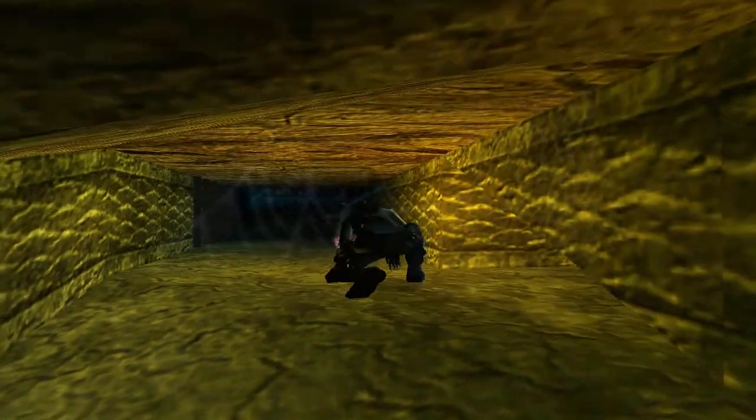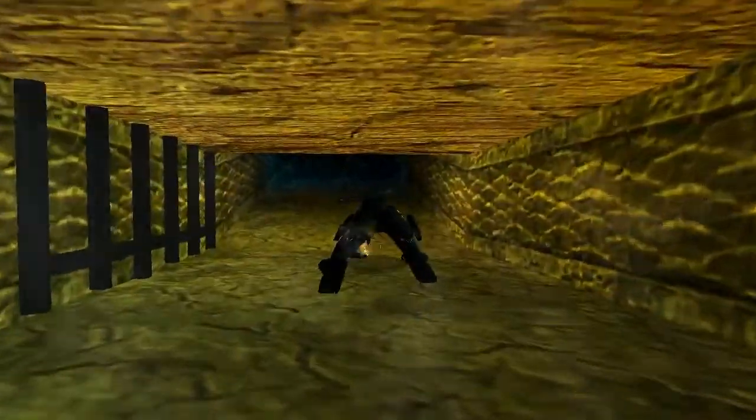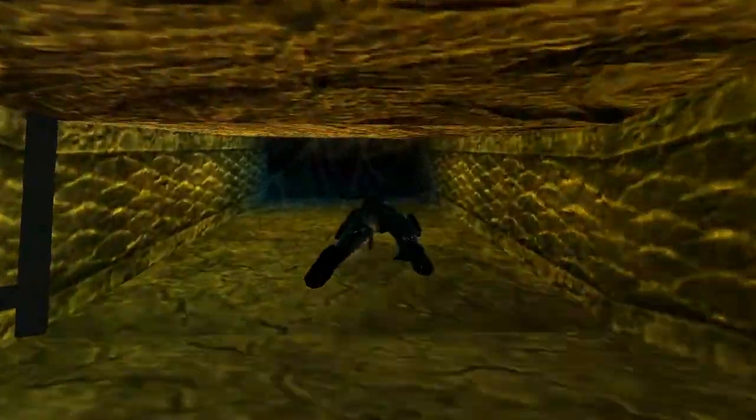You might be able to hear a door opening - come to this crawl space and the door that opened is in here. Just light a flare - it's a bit dark. Here's the door, and you can't leave without that shovel piece.